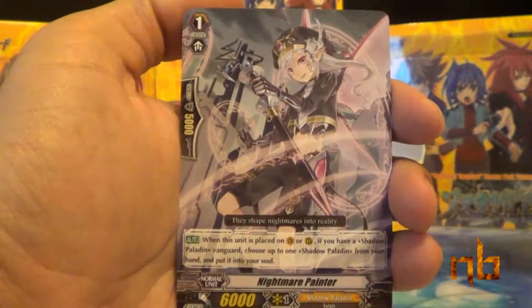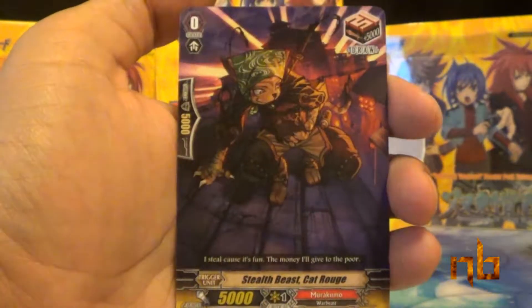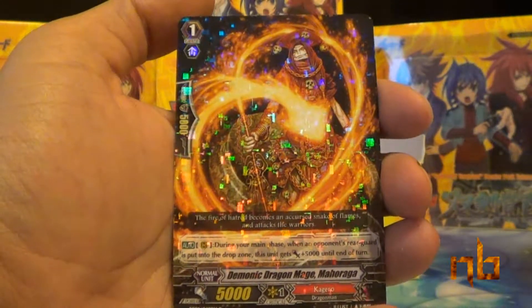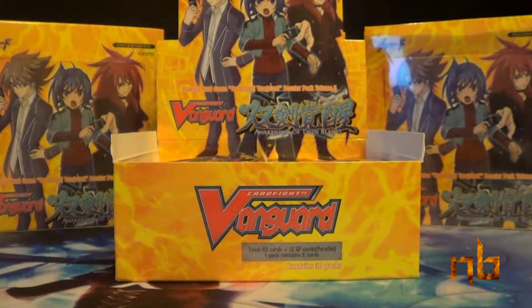Starting off with Big League Bear, Nightmare Painter, Sky High Walker, Stealth Beast Cat Rogue, and Demonic Dragon Mage Mahoraga — our first regular rare.